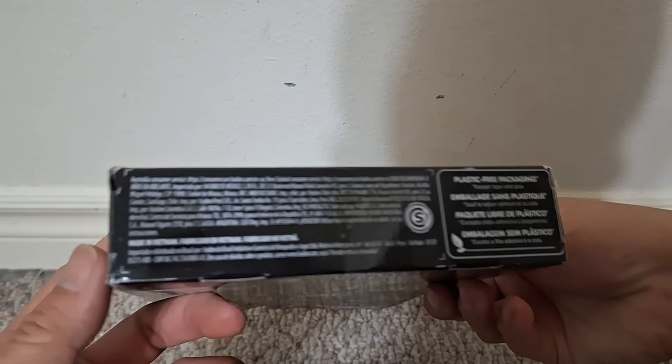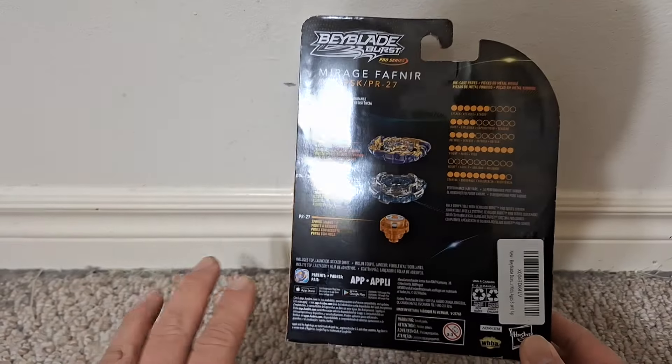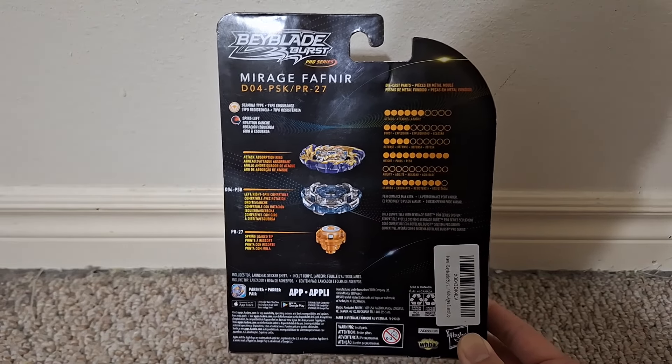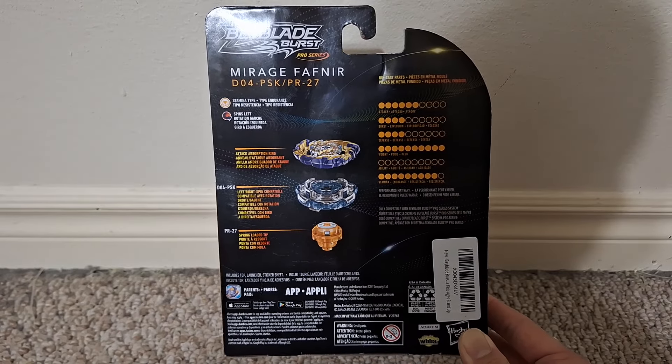I'm going to show you the sides of the box. As you can see from the smart code, I got it off Amazon. I did express interest in getting the Mirage Fafnir after I reviewed the Speedstorm version of the Beyblade. Luckily, Amazon still had some copies of this, so I ordered it off them.